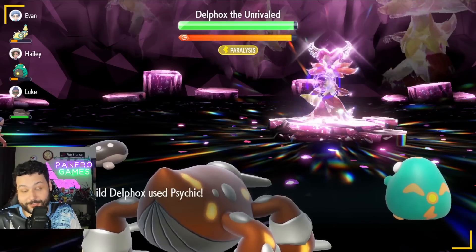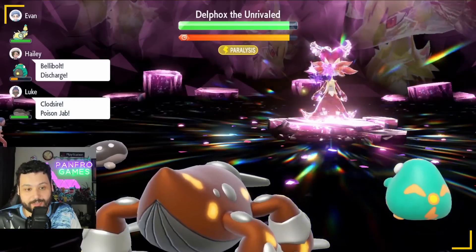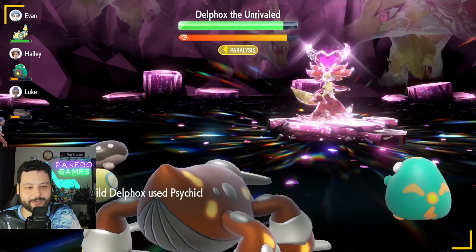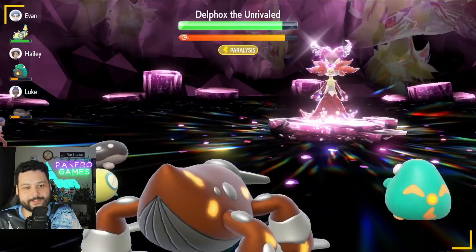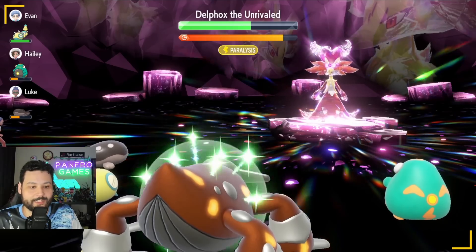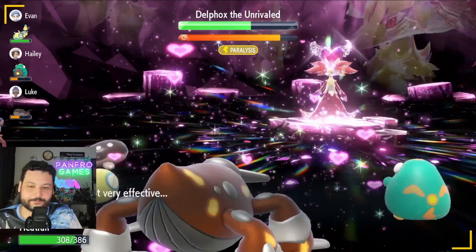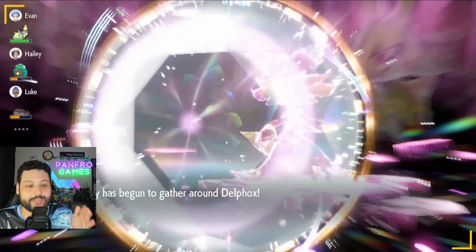If you hit the first two Metal Sounds, you can go risky and try for a third one — and we got it! So Delphox is at minus six Special Defense, it's paralyzed, and we're in a phenomenal position. We're ready for it to Tera and we can start doing massive damage. Going for Steel Beam — it's minus six with no shields, this does a huge chunk. We almost died but we're not dead, and we recover almost all that HP back thanks to Shell Bell, despite Steel Beam taking 50% upfront.